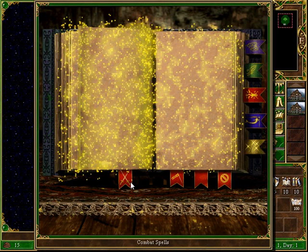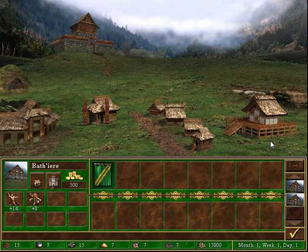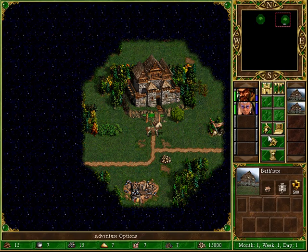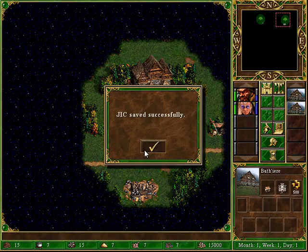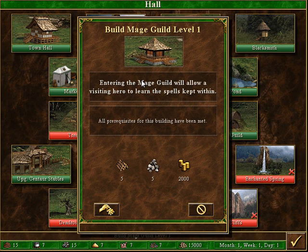What are her spells? Magic Arrow and Destroy Undead. We can't view air yet. We're going to save this right away. Same as always — I think we can take it. Let's check out what we can get in the Mage Guild level 1.